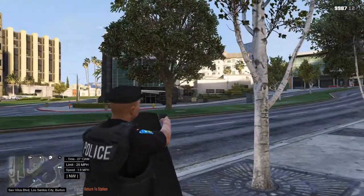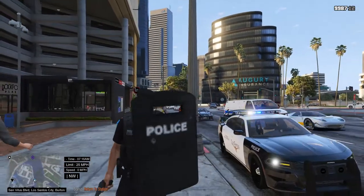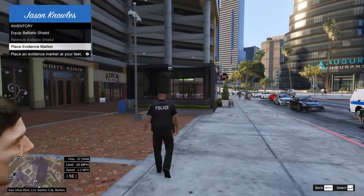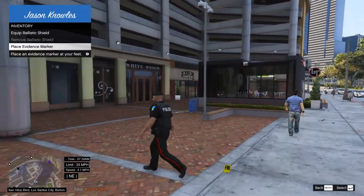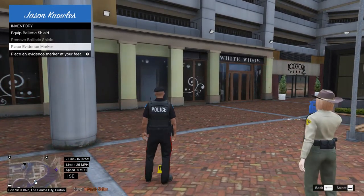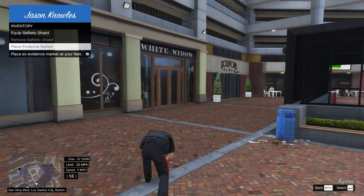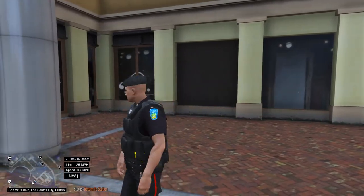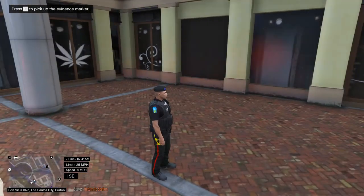You can use your firearm while engaging targets, and for the love of god don't do that in real life — don't point at anything you don't intend to shoot. To place evidence markers, go to the same place where you get the ballistic shield and click 'place evidence markers.' I think you can place as many as you want. There's a script or mod that can change the layout — right now it says FIB but you can change it to say LSPD. To pick one up, go near it and press E.